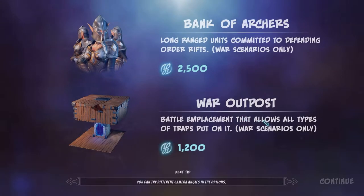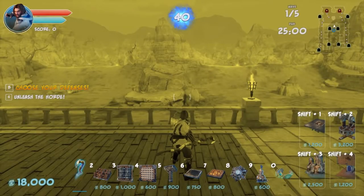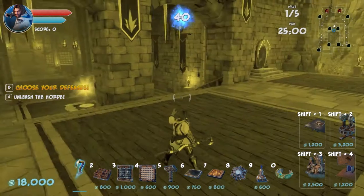Bank of archers — long-ranged units committed to defending order rifts in war scenarios. I do want to use that, I'm not sure if we're gonna need this right here. Battle emplacement that allows all types of traps to be put on it. I'm not sure how it works, maybe we'll go back and try it. Let's just go ahead and see.